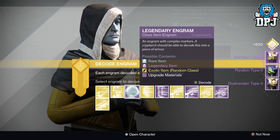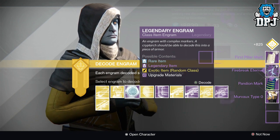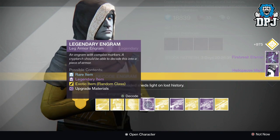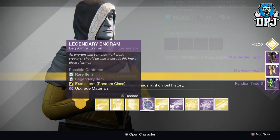I'm opening them on my Titan today because I always normally open my engrams on my Hunter, and I thought it's about time for a little change. I've got a shit ton of Legendary Marks I can use and then buy an engram that's hopefully a special one and give me another decent sniper. I've had a couple of decent snipers over the past week so I can't really complain.